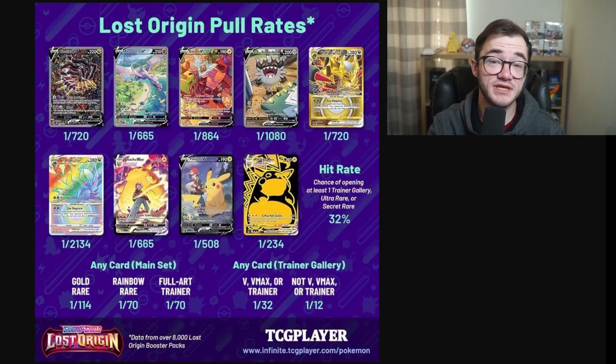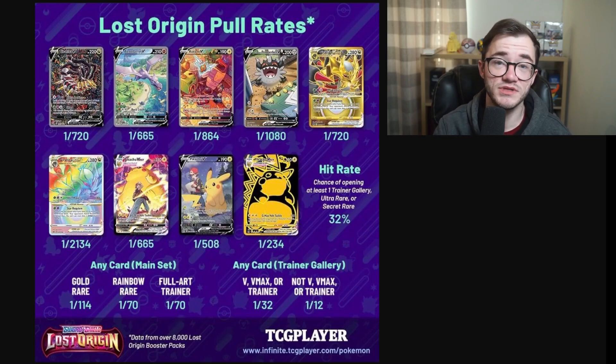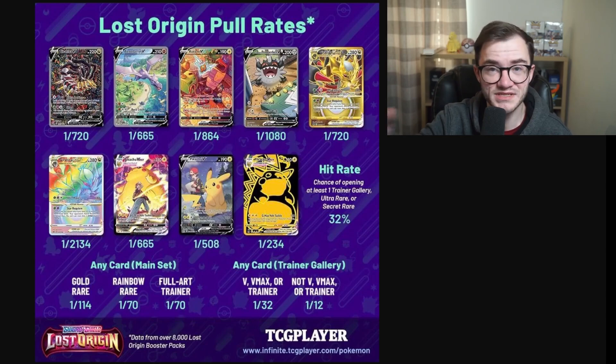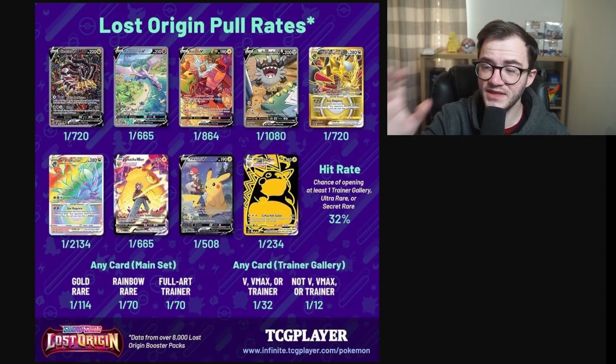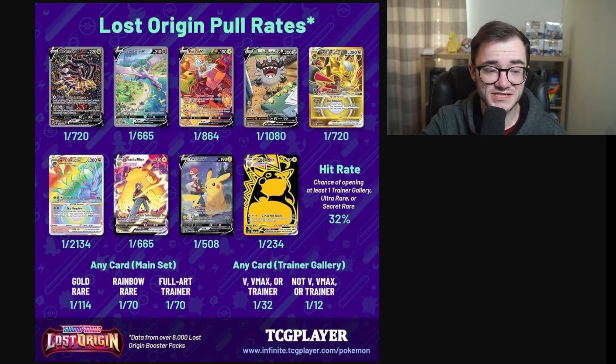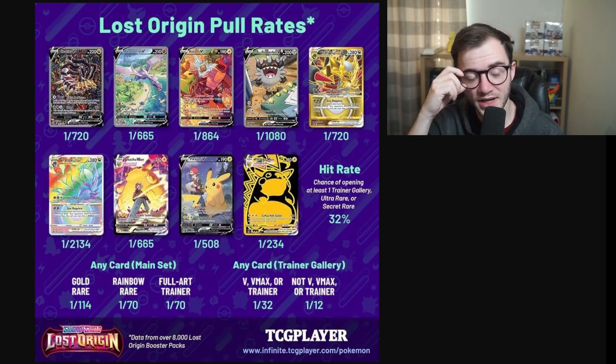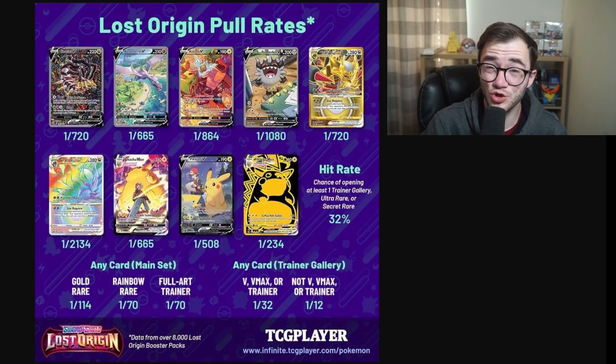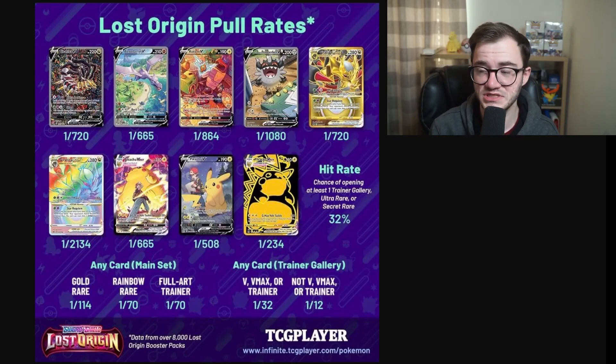I've already done a video recently where I covered Lost Origin and the pull rates are pretty tough. As you can see, Lost Origin pull rates — if you haven't seen that video make sure to go check it out. We can take a closer look at other sets as well, but this is the example of the pull rates from Lost Origin. It is crazy, and I say it is ruining Pokémon — it's making it less exciting.